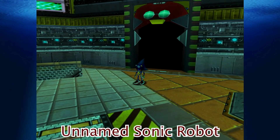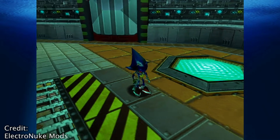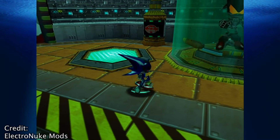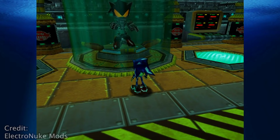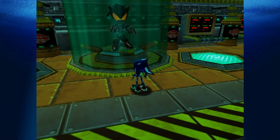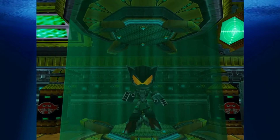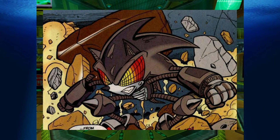Unnamed Sonic Robot: Two robots can be spotted inside stasis tubes in the final egg area. One of them is recognisably Metal Sonic. The other is a completely unused metallic version of Sonic, who has never appeared in any Sonic games since, which is a shame because he looks pretty cool. Though he did make a bigger appearance in the Archie comic books, where he's tasked with destroying Station Square.